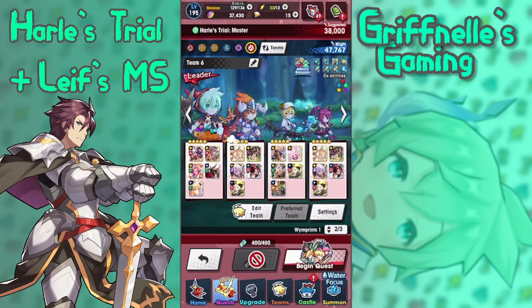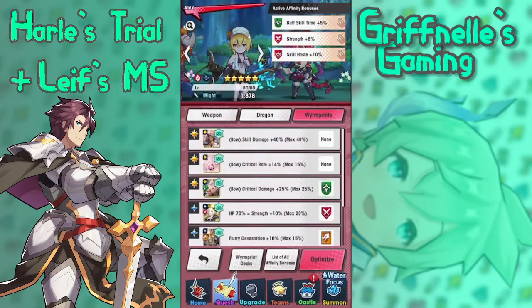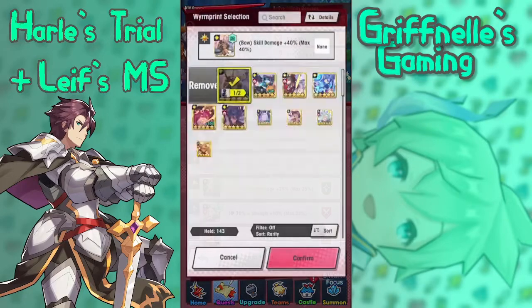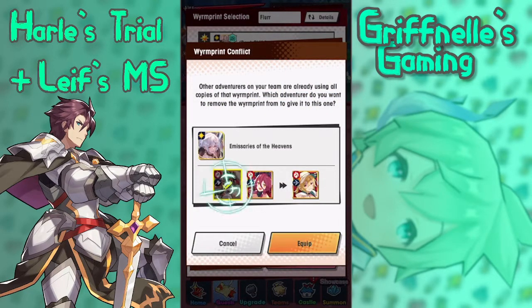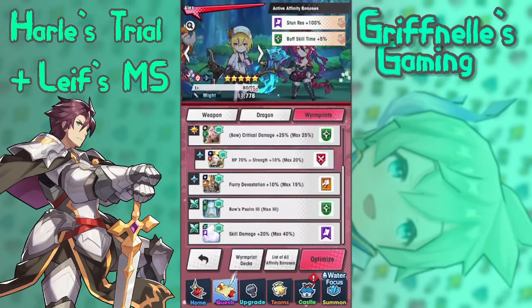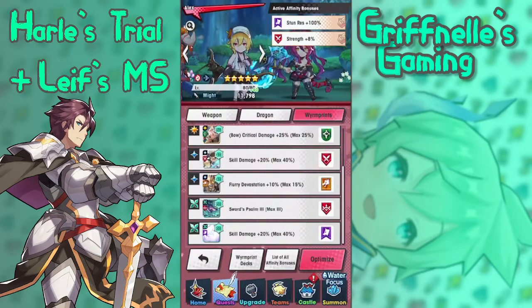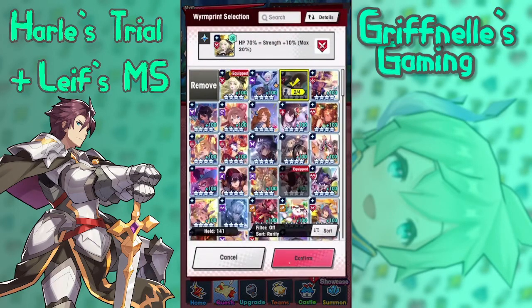So he actually is going to be a more damage dealing, tankish, and supportish kind of character. So let's actually adjust the equipment. She has stun resist — let's take this off and swap in some better options. Just making a lot of stun resist here. And now we have the stun resist, the strength, and the skill damage.